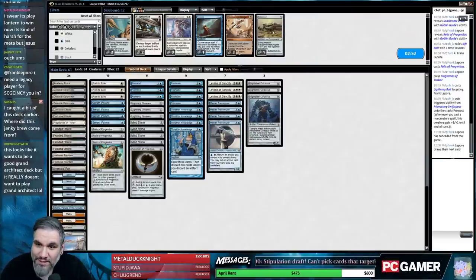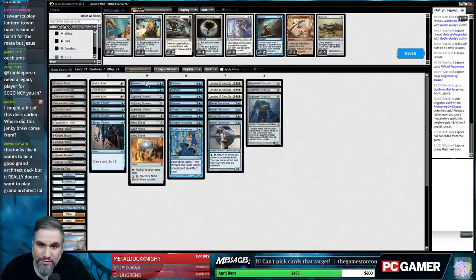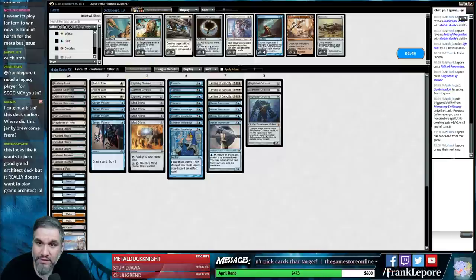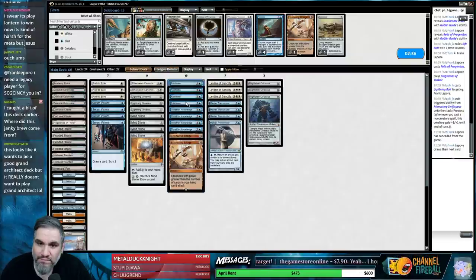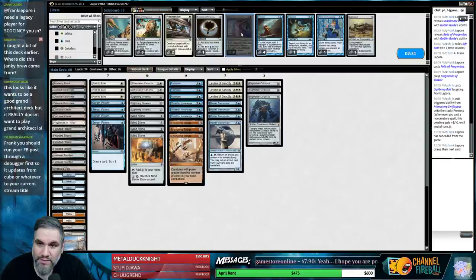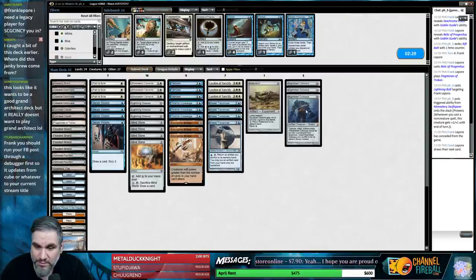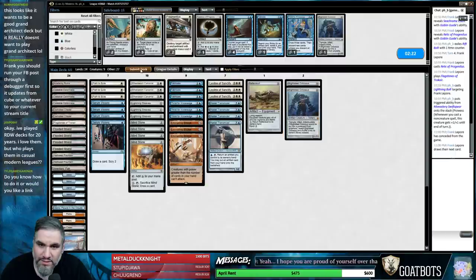This is a perfect Leyline matchup though, pretty bad Relic matchup. Take out the Talisman of Progress — I never want to tap for mana to get the Remands. Bring in Bridges, Ethersworn Canonist. We'll take out Fabricate for another Bridge, take out Thirst for another Canonist. Actually bring in Batterskull too — Batterskull seems good. Just take out one Blightsteel — I don't want to crowd my hand with Blightsteels.